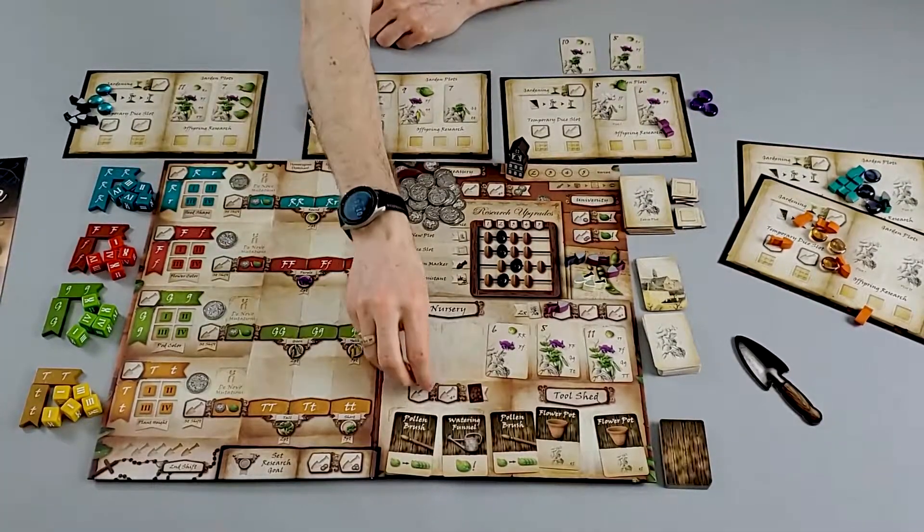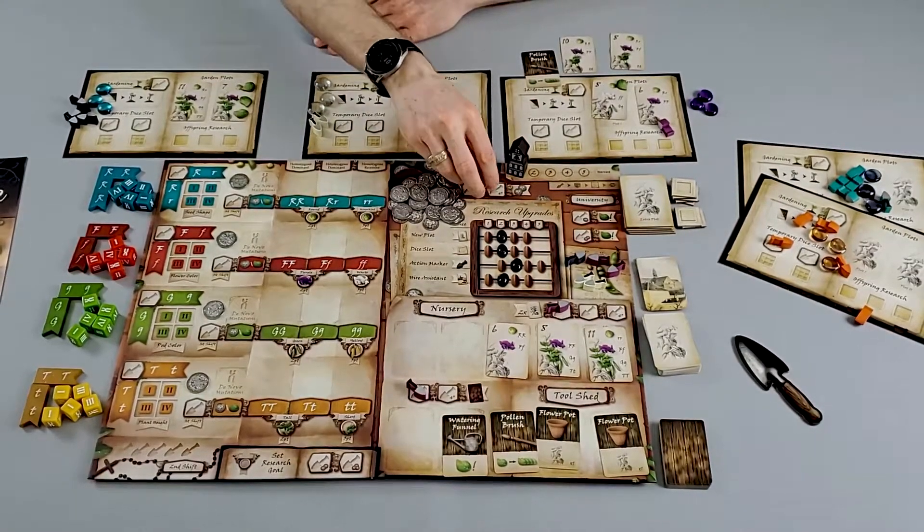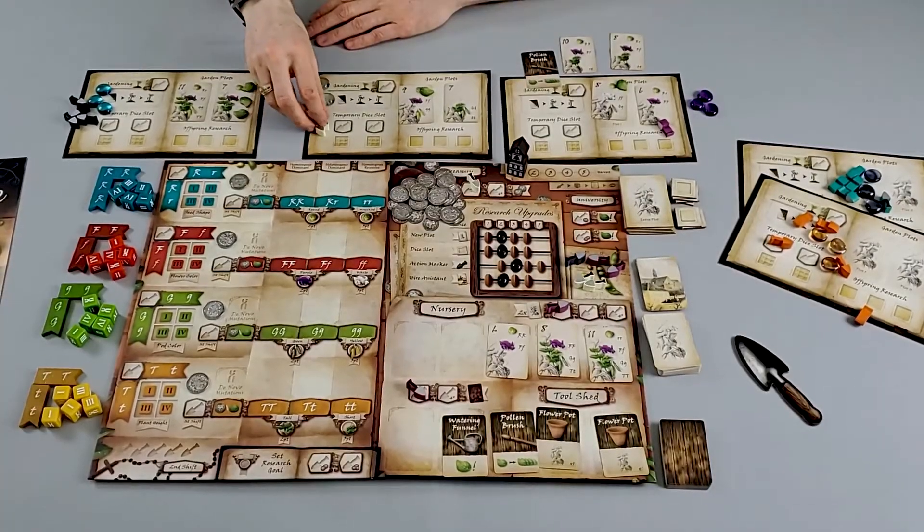Players can also send out their workers to gain tools. Tools can be used to help mitigate the luck, give benefits, extra powers, and extra abilities to claim extra dice. Using these dice allows players to verify and validate traits to score victory points. Additionally, players can gain money, which can help them buy extra things such as upgrades, gain assistance, and any money left over at the end of the game is also going to be victory points.